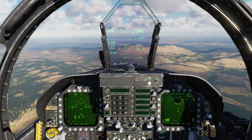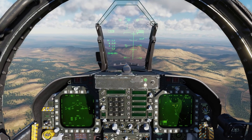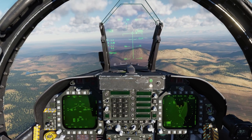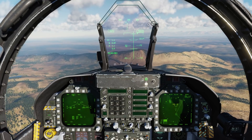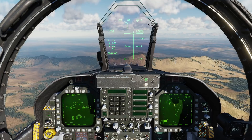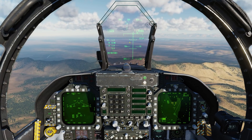The next big item is the ability to designate targets through the HUD in any mode. In the current version of the Hornet, we can designate targets through the HUD in auto mode, but now we can actually do it in CCIP mode as well. We want to make sure that we have the HUD as our sensor of interest, indicated by the dot in the center of the velocity vector.